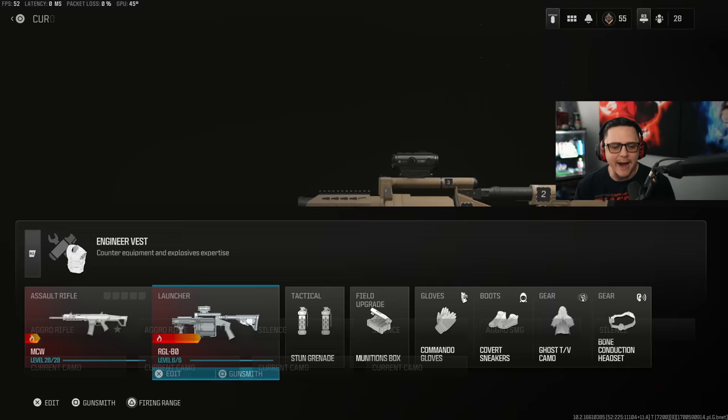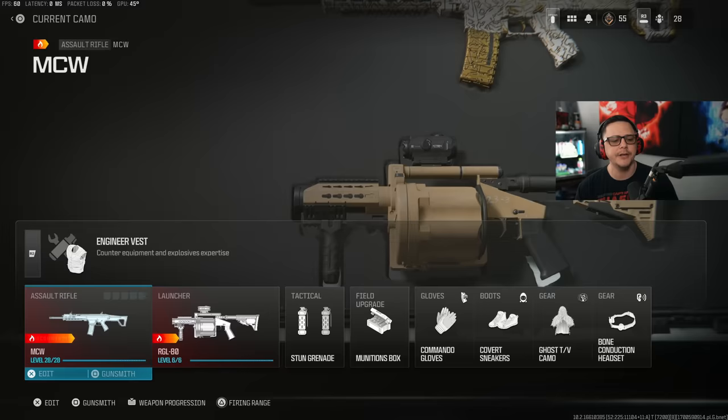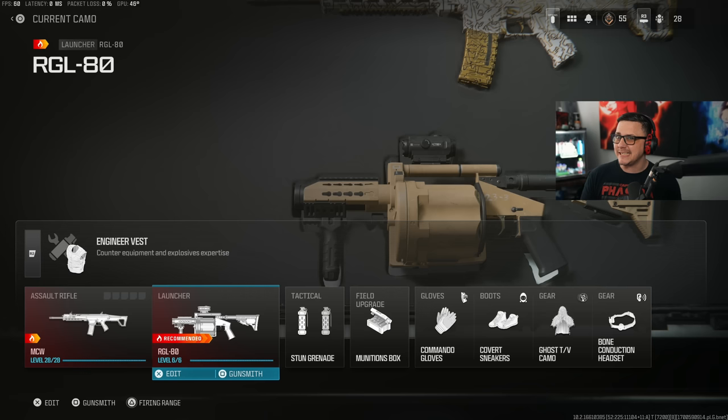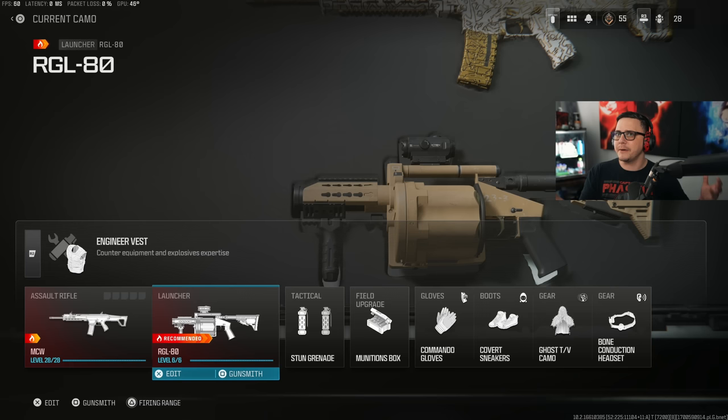The important part for this is to destroy enemy equipment. Pretty much every class you're going to have will have the RGL set up so it's always there. You'll be using the MCW and doing camo challenges, and any time you see equipment you can just swap to your RGL and destroy it. I was able to get about 19 that way, and then I finished the rest off in free-for-all — I just went in and asked people to use claymores. After a couple matches there were people happy to help because they had the same issue.